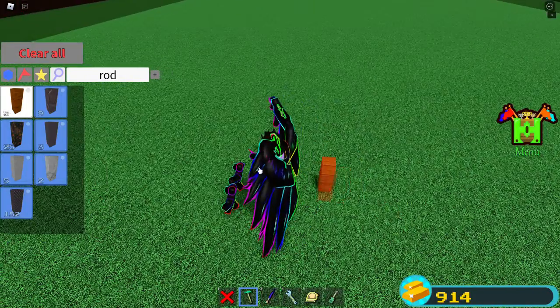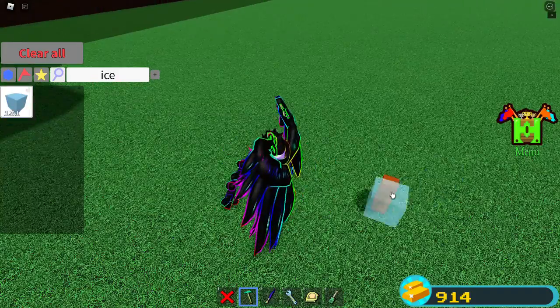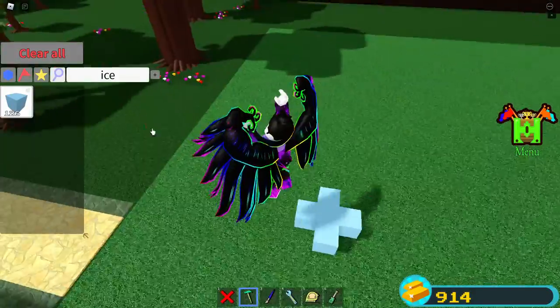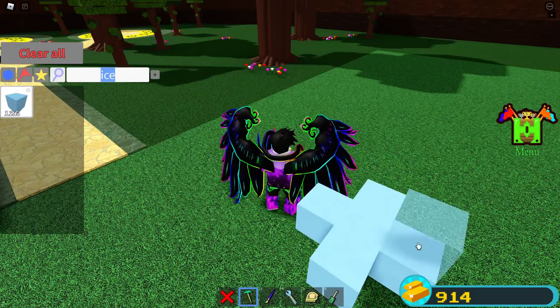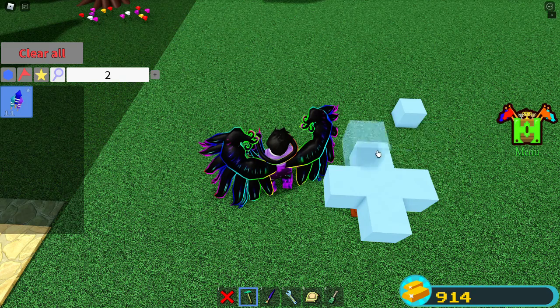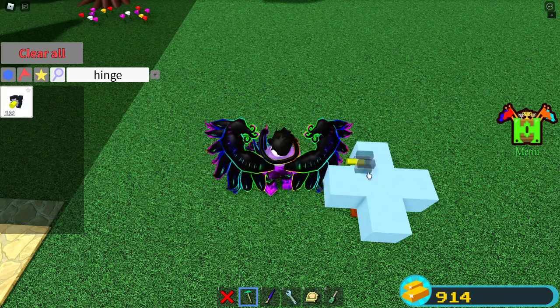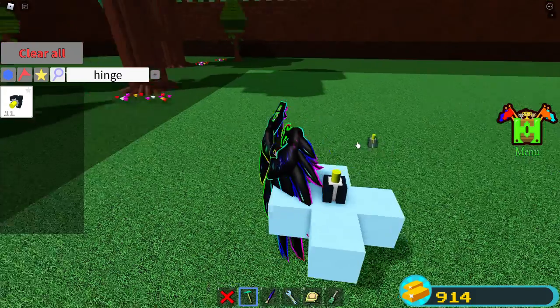What you want to do is get a wooden rod — or whatever rod, it doesn't matter. You're going to want to get ice or a light block, but I use ice. Put one in the middle, and then put a block of ice or whatever block you're going to be using on each side like this. Then you need a hinge block and put it in the middle facing up — the yellow pole facing up.